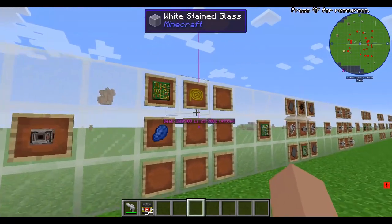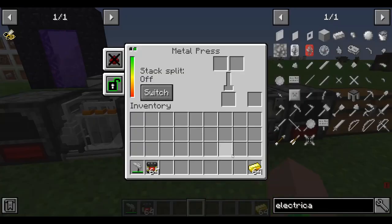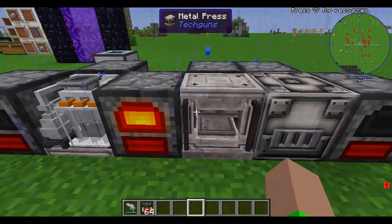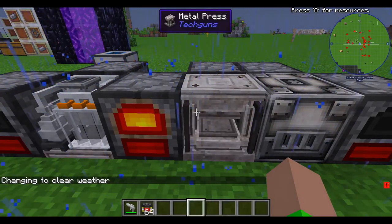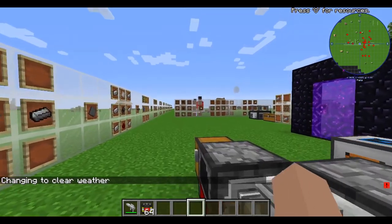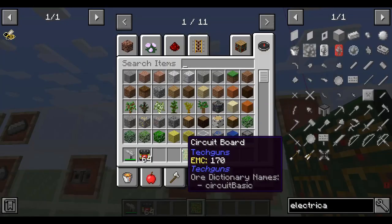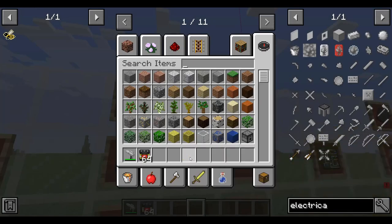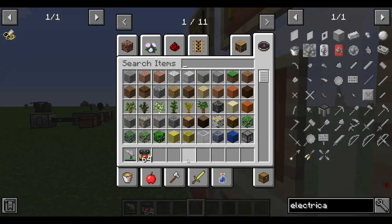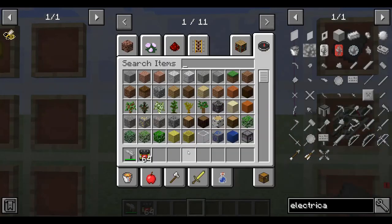The next thing we're going to want to make is some gold wire. We take out two gold and go over to the metal press — there's even a little animation for it. That is how we get the gold wire. We're going to combine the gold wire and the circuit board from Tech Guns, along with lapis lazuli, to make the elite circuit board, because it is superior to all circuit boards.